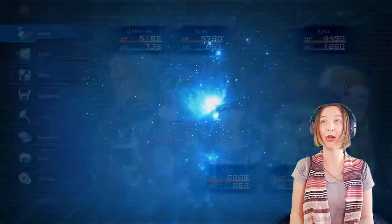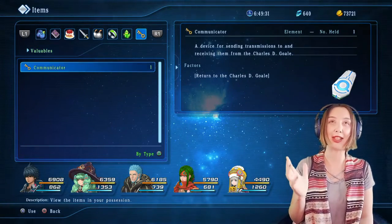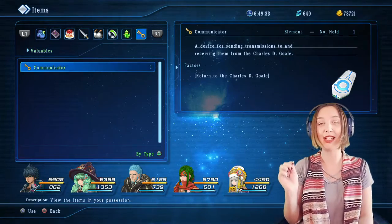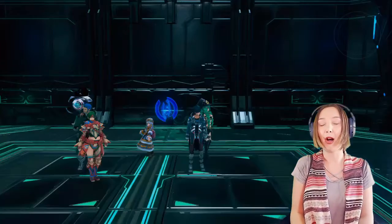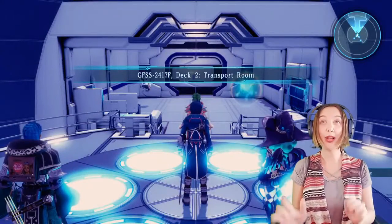We're going to open up the menu, go to items, and where that little key sign is we find his communicator, which sends us to the Charles de Gaulle - his amazing, fabulous, awesome spaceship. We kind of teleport up there. It's like 'beam me up Scotty' and here we are.